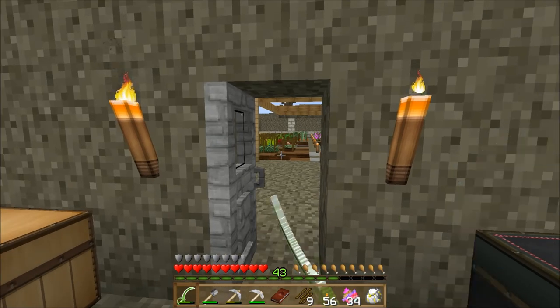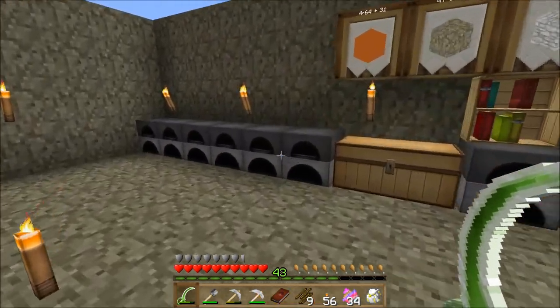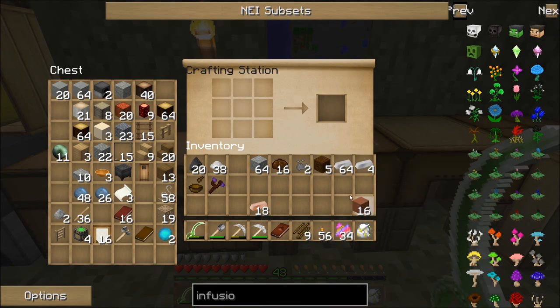I'm going to at least have to wait till the dye seed grows up and I get an extra couple. Anyway, let's check on the clay — it should be ready. Yep, there we go. Now we can make our big flower pot.